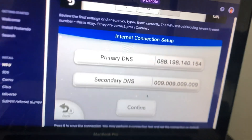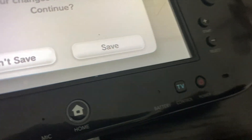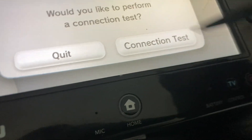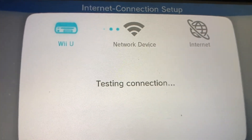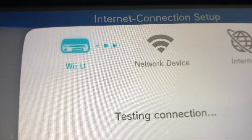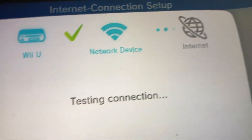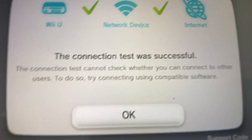Then put in these numbers here for the Primary DNS. For the secondary one, just put in four nines. It should look something like this — make sure your settings match up, press Confirm, then press B to save. Then do the Connection Test. There we go.